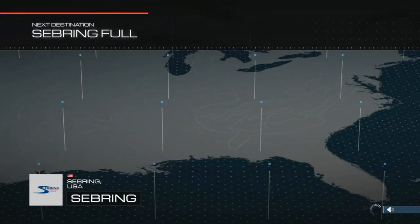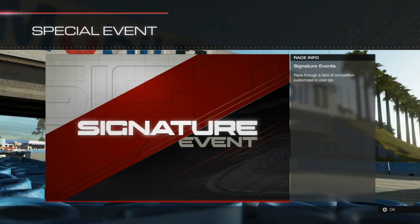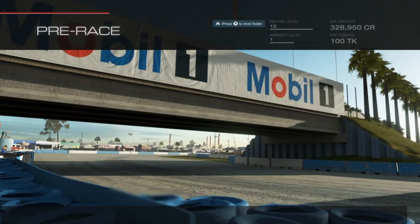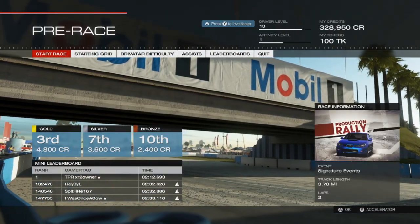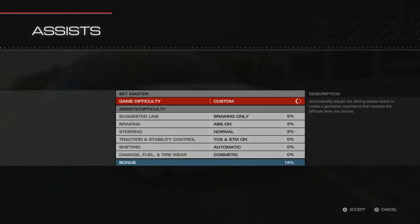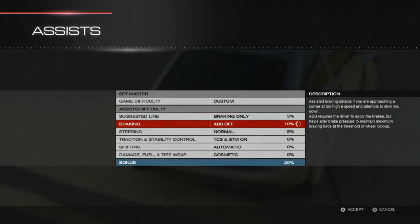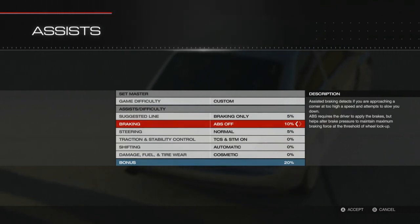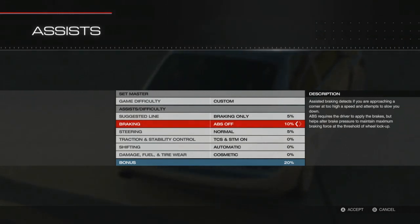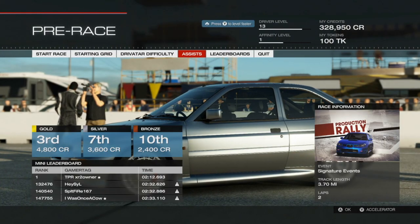We're leaving Indianapolis. We're going to Sebring. Here we go. A signature event - race through a field of competition customized to your car. Third place gets me 4,800 credits. The assists - I'm going to remain the same. ABS - people have been telling me to turn ABS off. That is dangerous. It locks up the wheels. I'll try it just for this race.